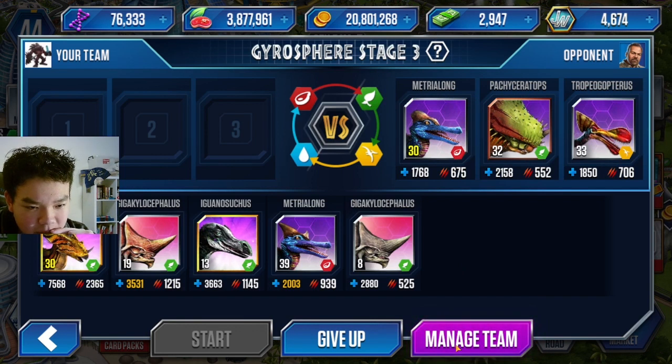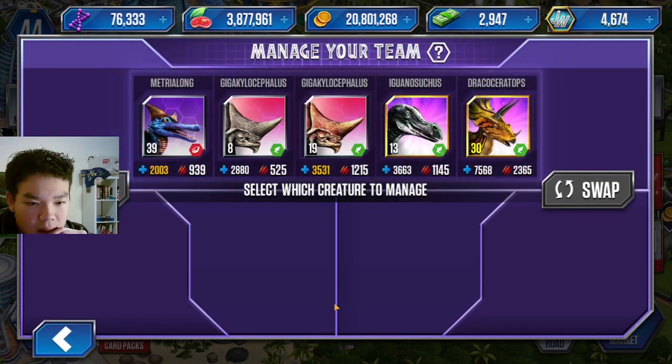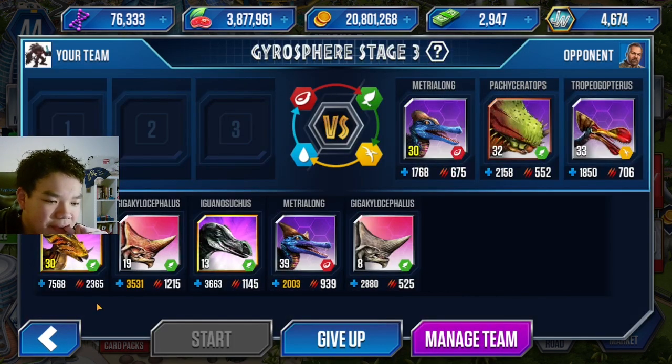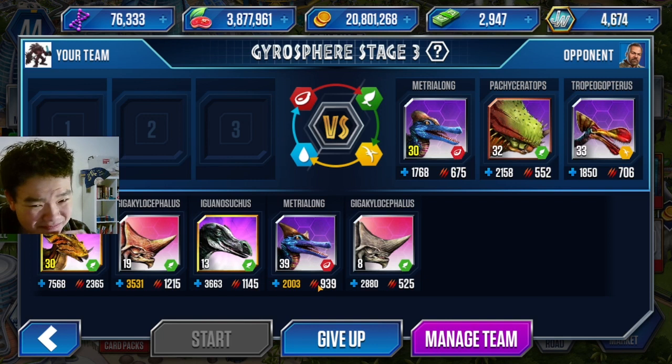Manage team — use cash to heal and swap your creatures. If I want to switch this, I can heal him for 50 bucks. But it's only 400 HP, I'm not going to do that. I might consider it later on, perhaps.